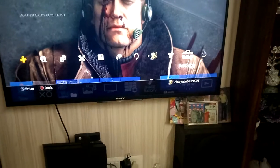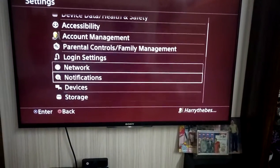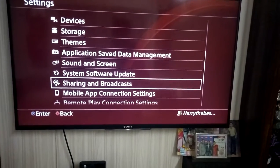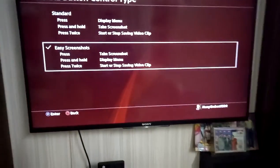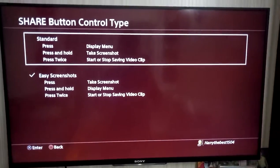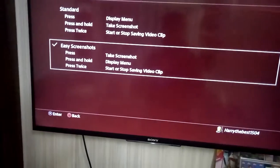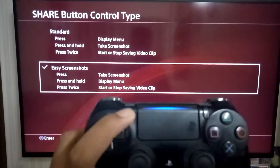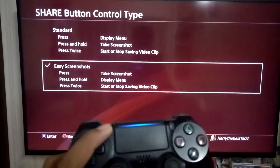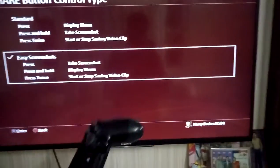You can go into Settings and then go to Sharing and Broadcasts. You can select the control type — by default it is set on Standard, but I put it on Easy Screenshots. With this setting, pressing the Share button once takes a screenshot, press and hold shows the display menu, and pressing twice starts or stops saving video clips.